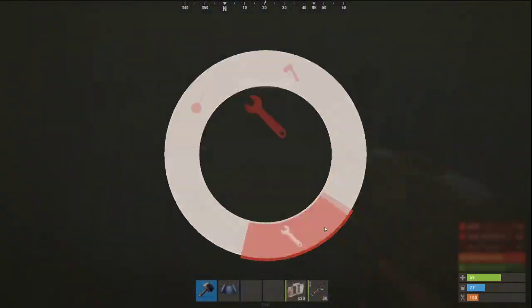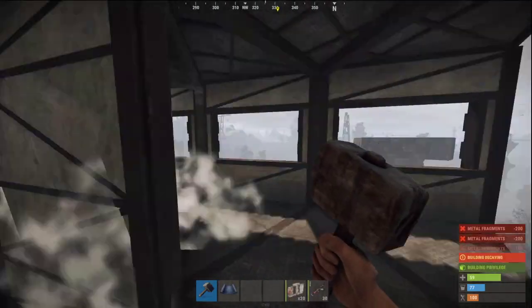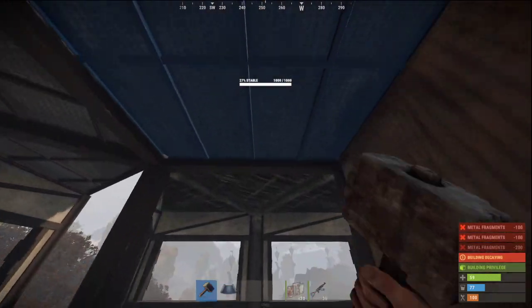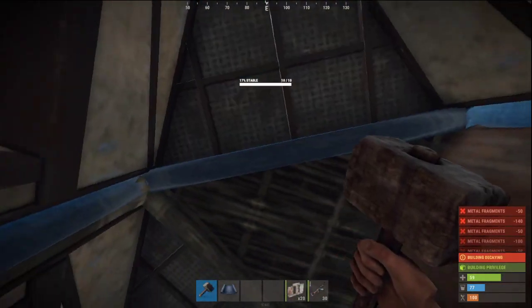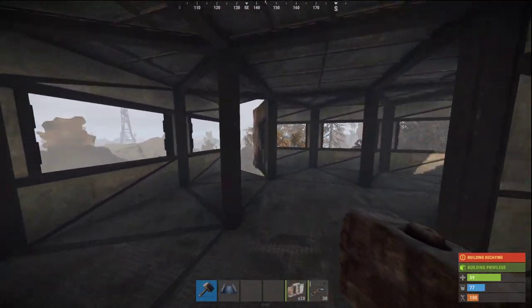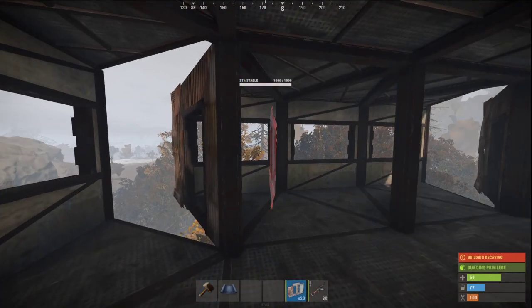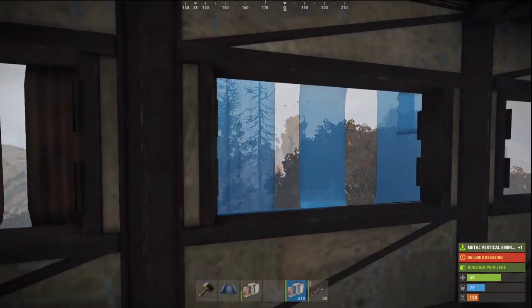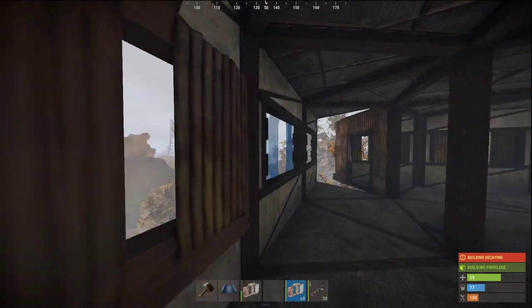Another floor here — adding a floor. You will see we're getting close to 20k metal right now. We got 420 left — I think we forgot something to upgrade. What we need now is the metal vertical embrasure. We place it from the outside so no one can get in through your windows, and you get more protection from snipers and stuff.